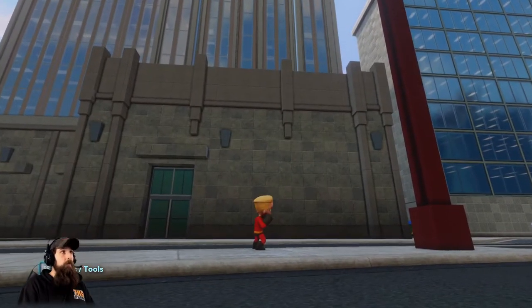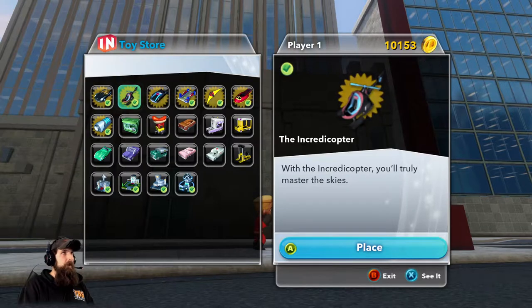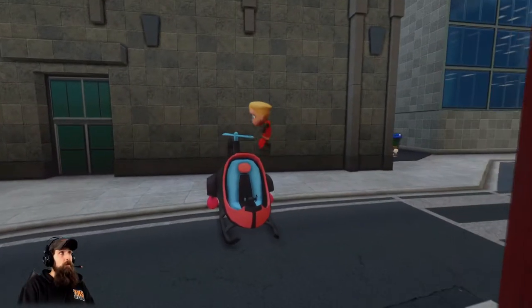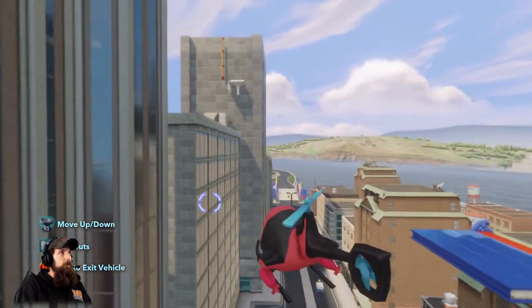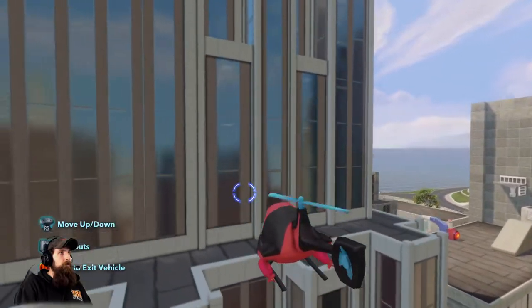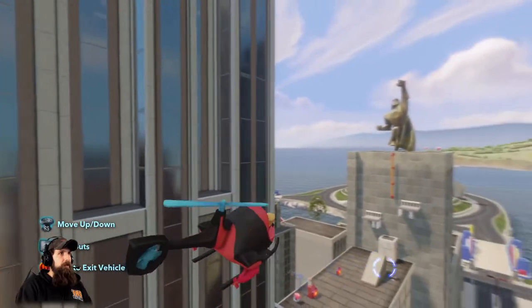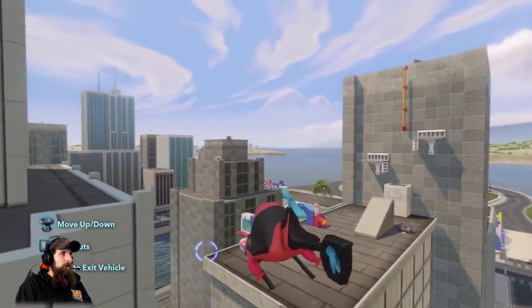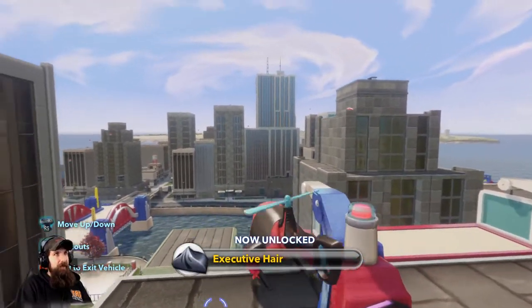We're going to make life easier and bring up the toy store. I'm going to grab this Incredicopter that we bought before, hop in, and rise up. This is the building that's on the far left and we have a couple of collectibles to get right over here. This is the Executive Hare.